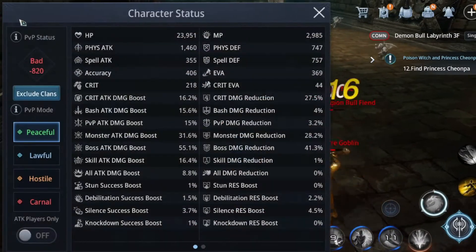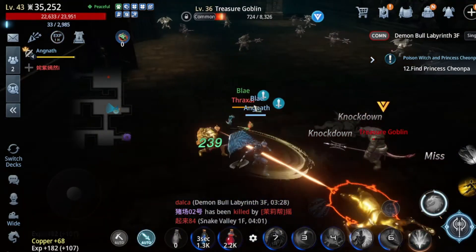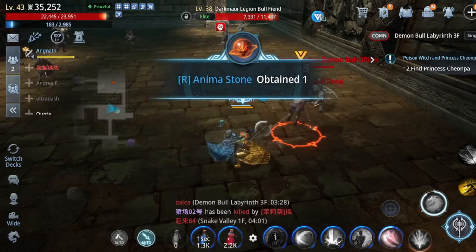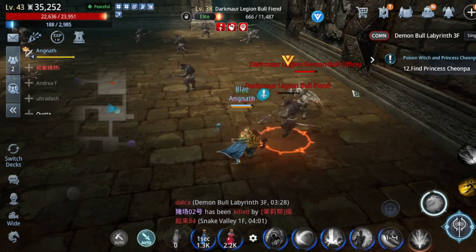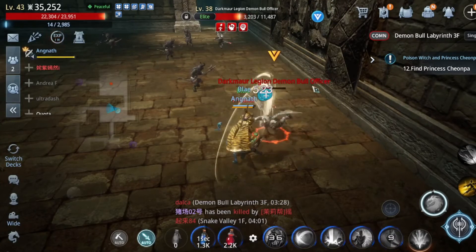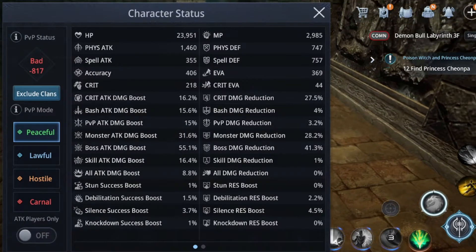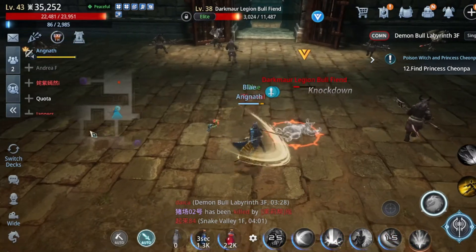I killed another player because I forgot to change PvP mode after getting out of the magic square, so it was just an accident, but I still got minus 1,000 points. I hope the developers make some changes to the PvP point system in the next patch. And don't forget to check your PvP status and set it to peaceful while hunting.